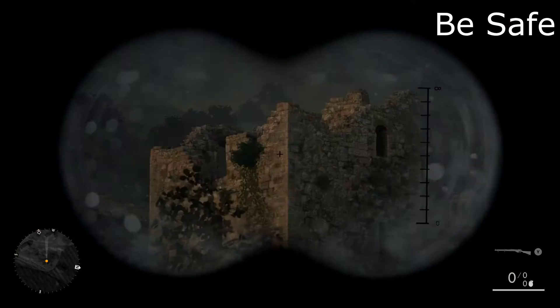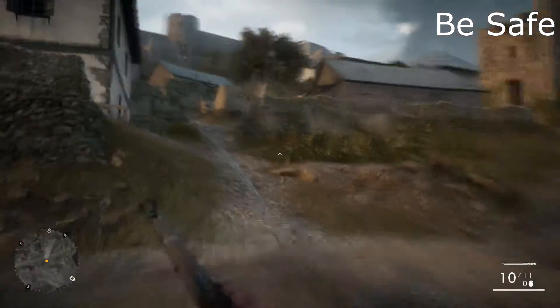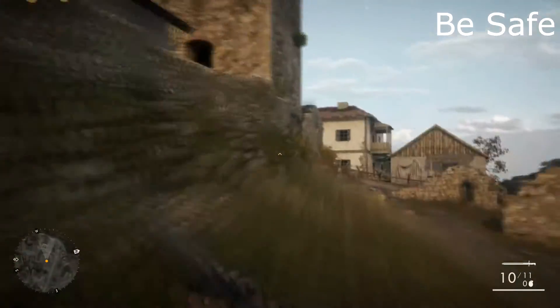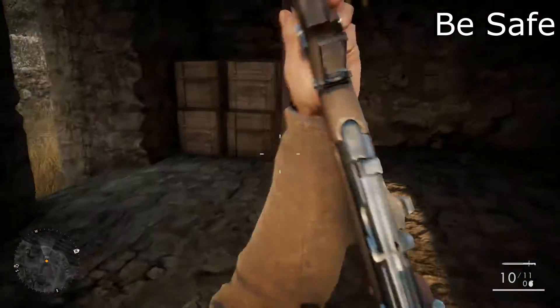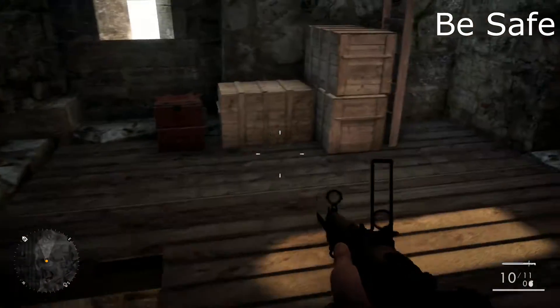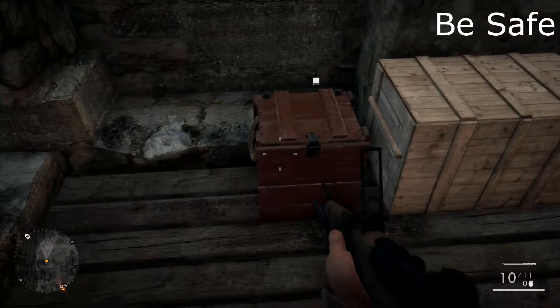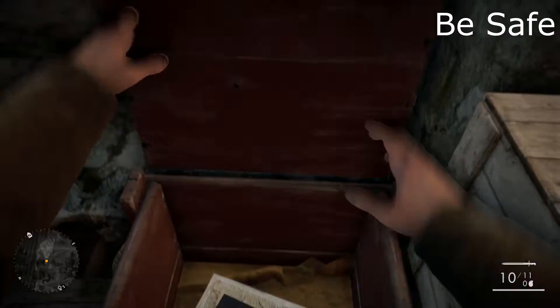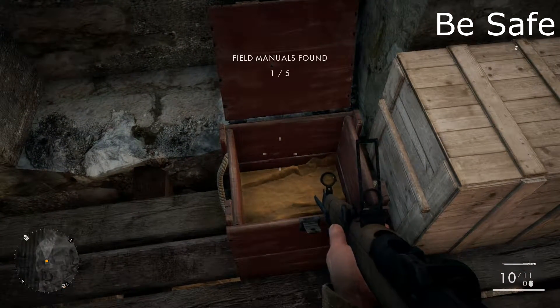Now we're in B-safe. As you can see, there are no enemies — I killed them all. We're going to head over to this tower where there was a sniper a while ago. We're going to come on up into it and go up into the tower. On the second middle level will be our first book for the mission. There's also a sniper up there if you want it.